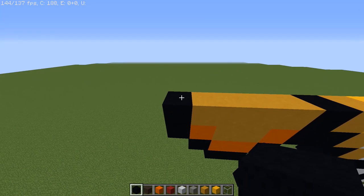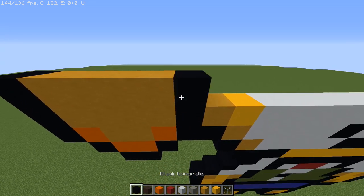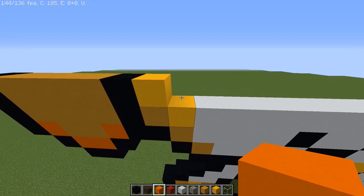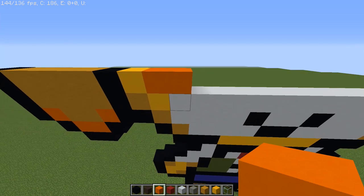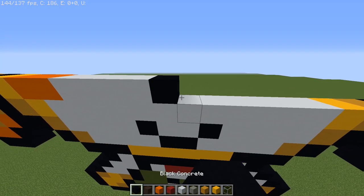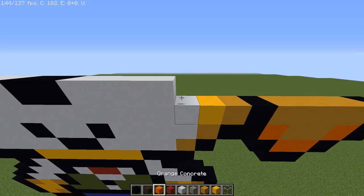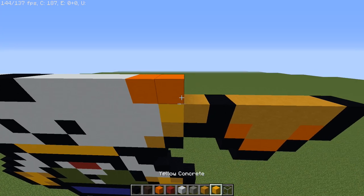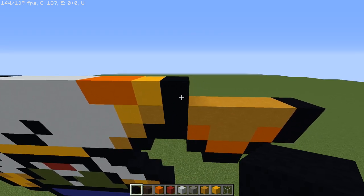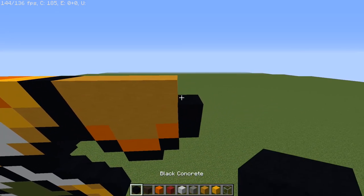Moving up to the next layer, skipping a block and starting on top of the yellow terracotta: a black, three yellow terracottas, one orange, a black, three yellows, two blacks, four yellows, two blacks, three yellows, a black, an orange, three yellow terracottas, and a black.